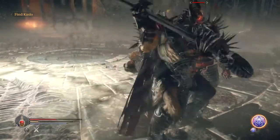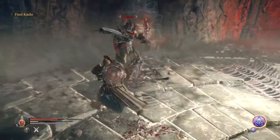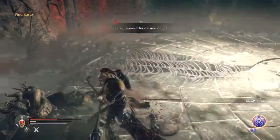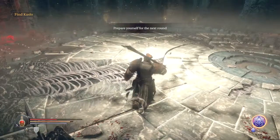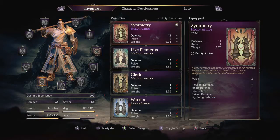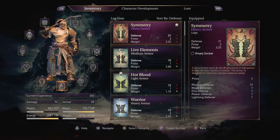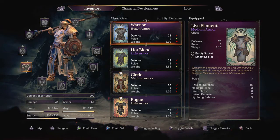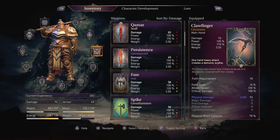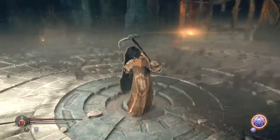That's at least a backstab — you can see how much damage that does. It's very very nice. It's almost enough to one-shot these guys outright with the weak attack, so the strong attack would definitely do that. But the important thing to do is also equip the backbreaker trinket, which increases our weight capacity by a ton, and because of that we can switch out to full symmetry armor and be ready for pretty much whatever the game is going to throw at us.